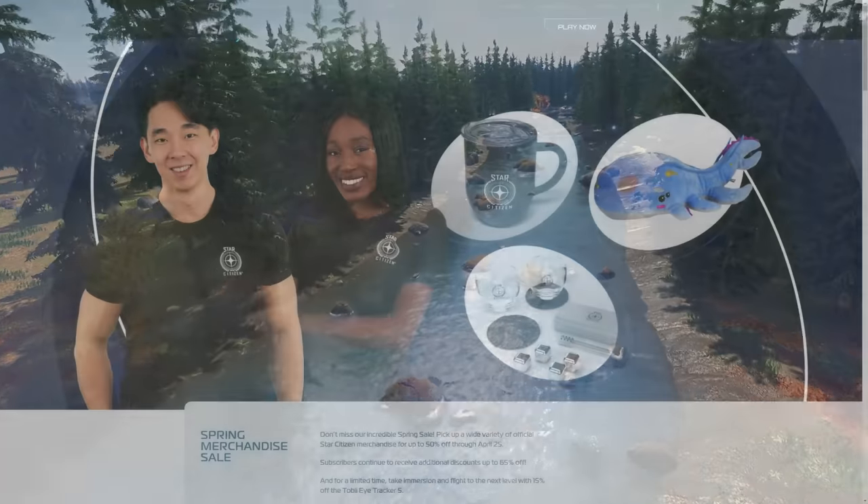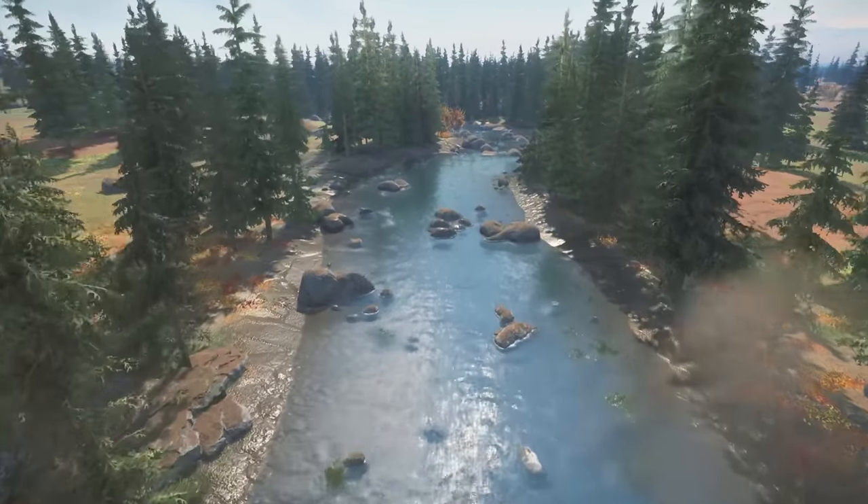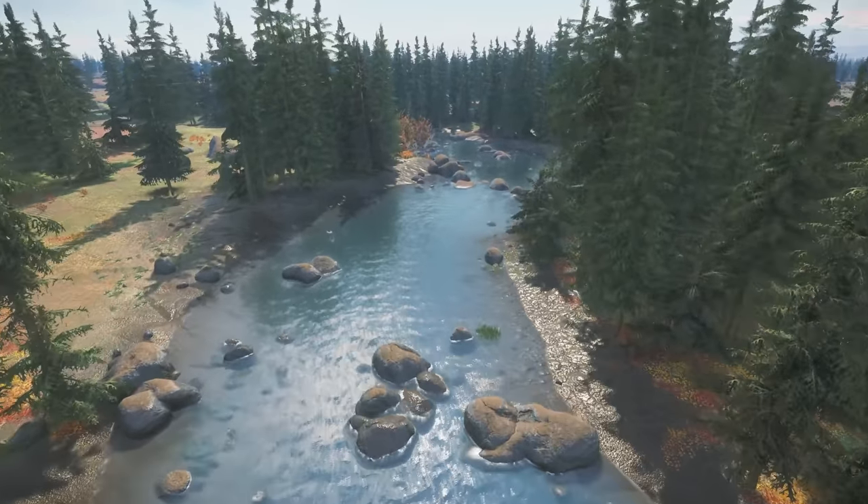There is a Star Citizen merch sale currently on with up to 65% off some merch. I personally bought myself a Finlay Space Wall, that little plush. There's also a Tobii eye tracker sale as well, which lets you use your eyes to help control and look around your spaceships. I will link that down below.